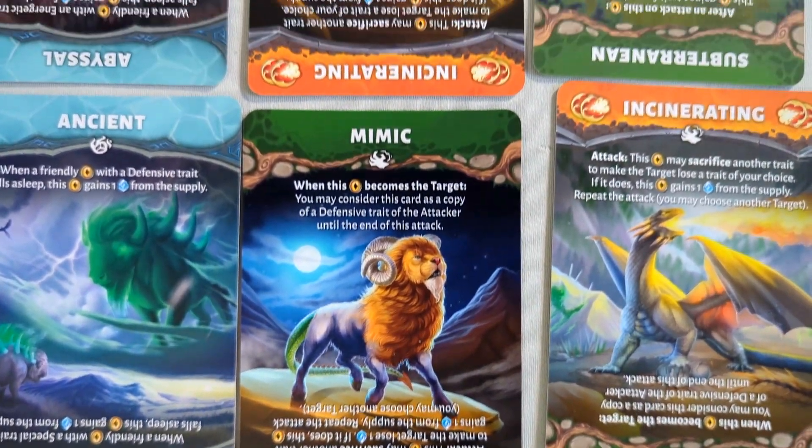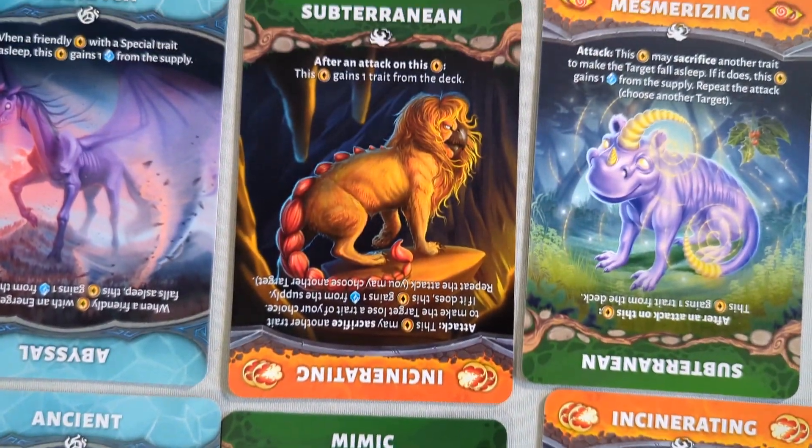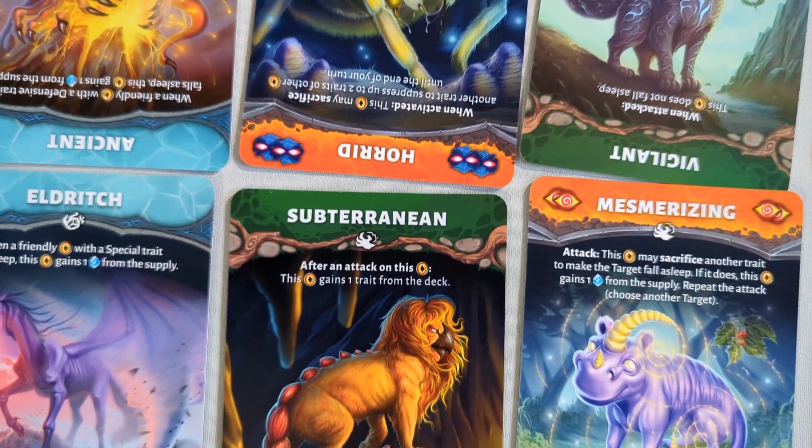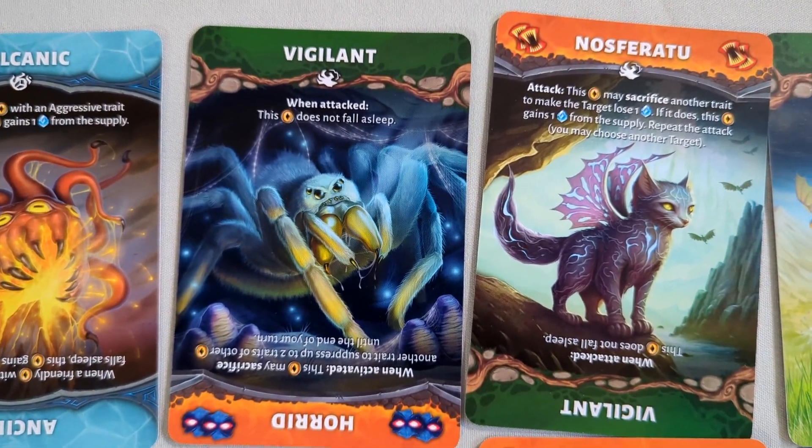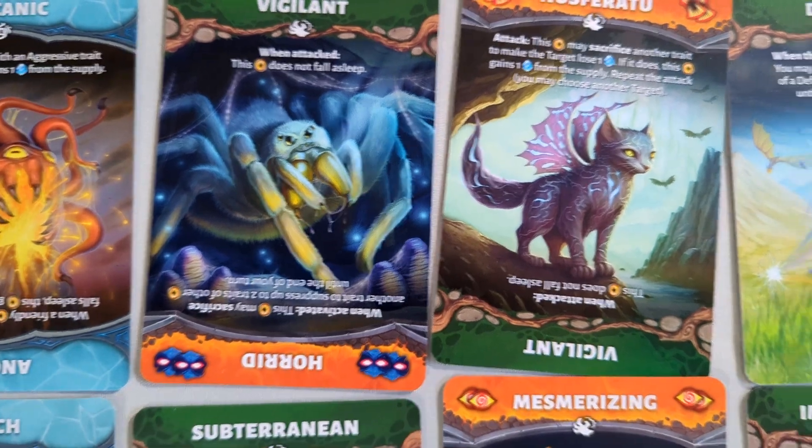Then there are these cards — I believe it's the Price of Pain or Price to Pay expansion — where basically when you use it, something bad could happen to the creature.